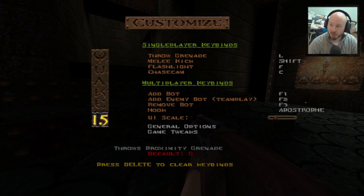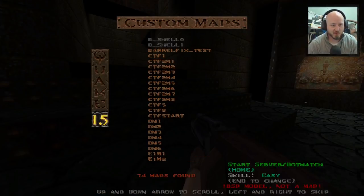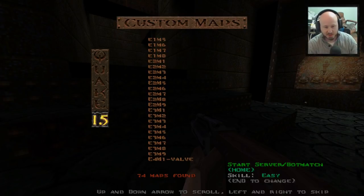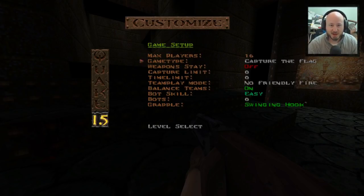We're going to change things up by hitting backspace, where you can pick any map you have available for Quake. I did a completely fresh, clean DarkPlaces install here, so I've only got one deathmatch map we can check out. We're going to hit Home, start a server - at any point when you pick a level you can start a server and choose between single player, team deathmatch, capture the flag, and cooperative. First we're going to do some team deathmatch.